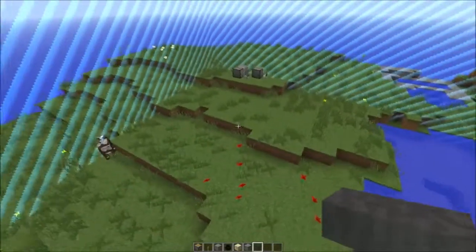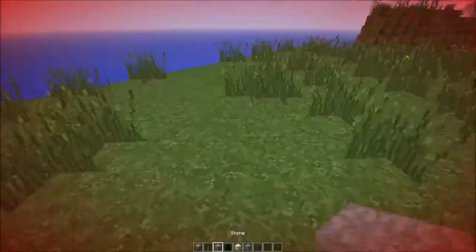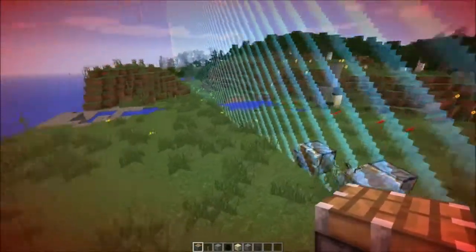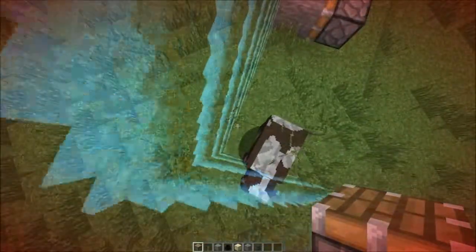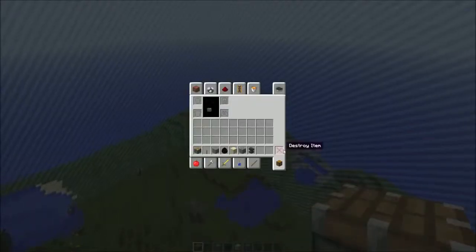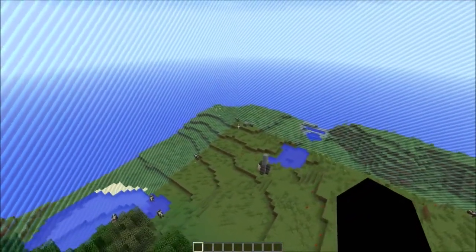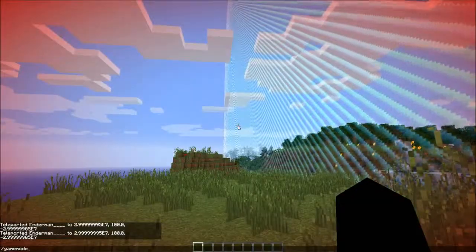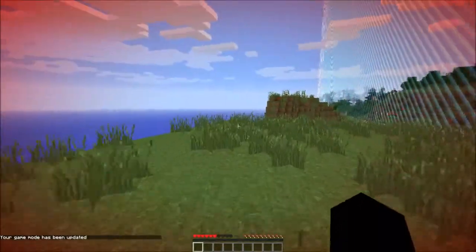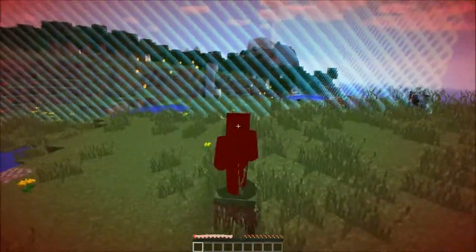A lot of the older bugs that happened around the world border with redstone are fixed. Outside the world border there's still land, but you can't break or place any blocks or entities. You can still press Q to drop items on the ground so that data will still be stored there, but you can't modify it by placing or breaking blocks. In survival, outside the world border you will take damage until you die — that's basic world border mechanics and there are no more fake chunks, you'll just die in survival.